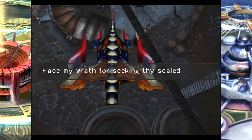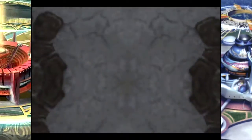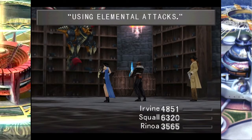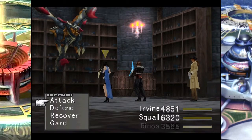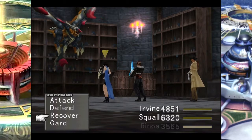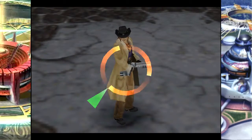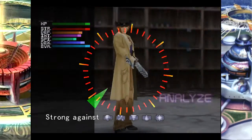No one can draw. 'Face thy wrath for seeking thy sealed power.' Behold! Try point! Whatever I don't use, I don't like. As I was saying, we have elemental resistance — or even absorption up the wazoo. So we're pretty safe.